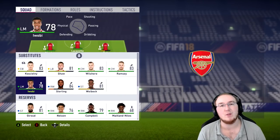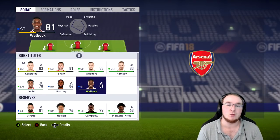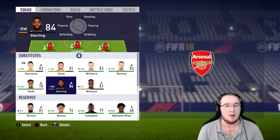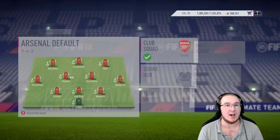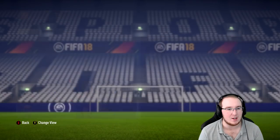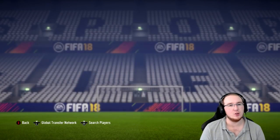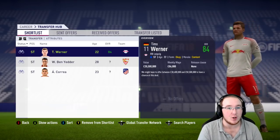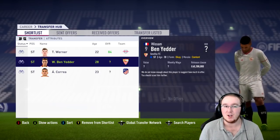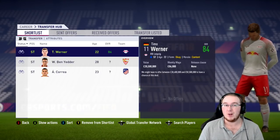Before deadline day we also have a game against Liverpool coming up, and we'll do a squad report to see how we've started the season. I've shortlisted three strikers: Timo Werner, Ben Yedda, and Correa — three short, quick players, good with the ball. Werner is probably the highest rated at 84.